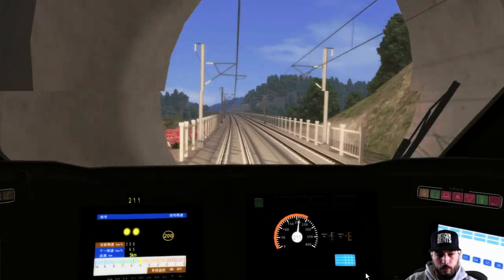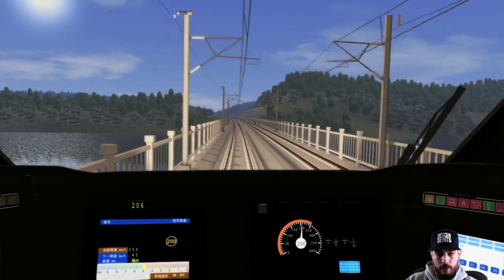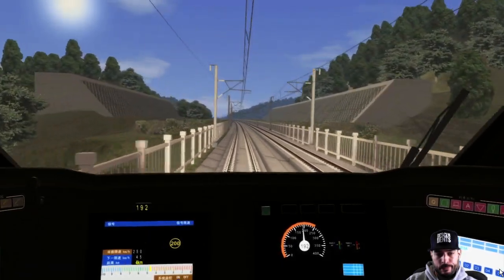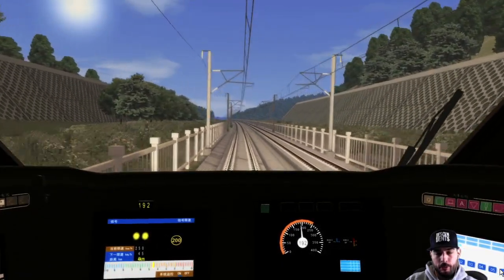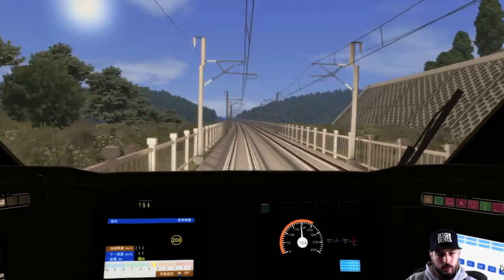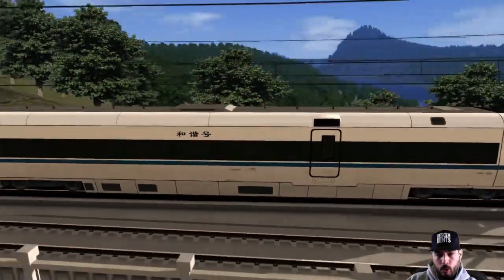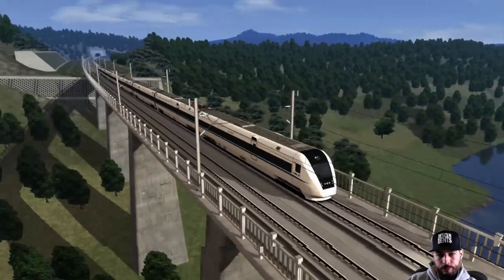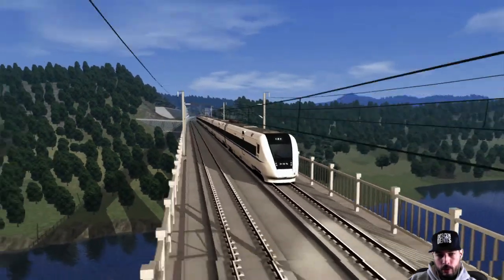You can see we're already getting pretty close to the station - about five kilometers out. This is definitely one of the shorter scenarios. There's actually a second locomotive you can use with this route, so I plan to do a video on that. Look at that - it's pretty cool. Not a bad looking train in itself.